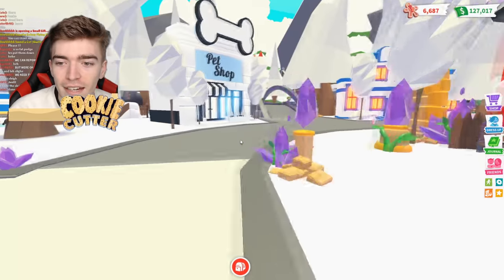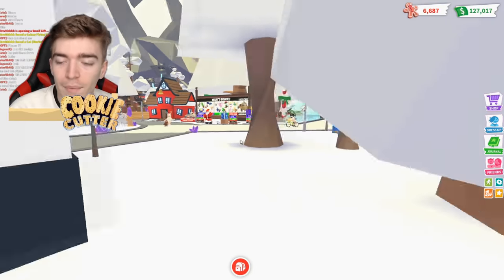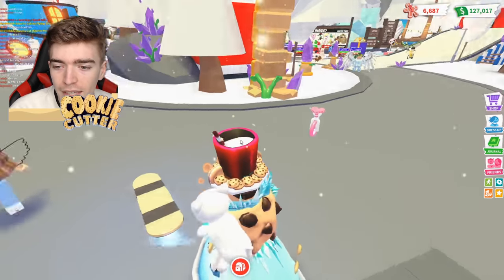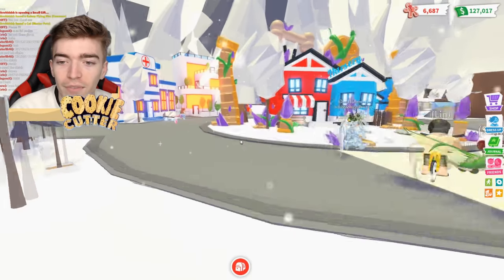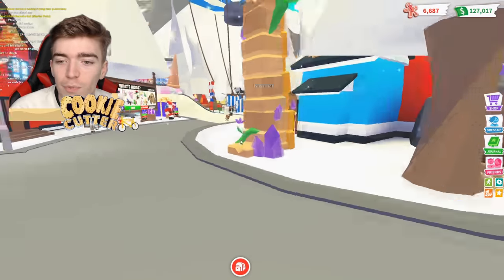Look how crazy that is. If you change to first-person perspective, you can control it a lot easier — you just face the direction you want to go and you'll zoom. This isn't a scam; you guys have to try this one out for yourself. It is definitely the strangest glitch possible.